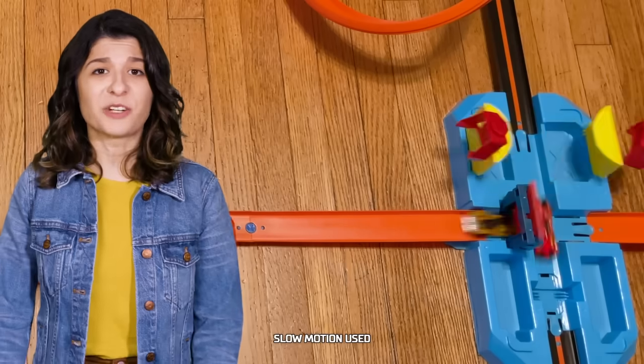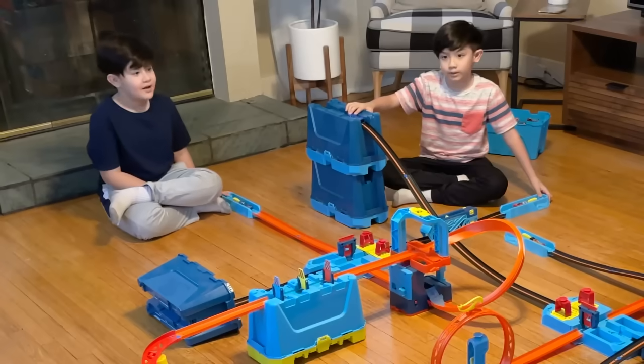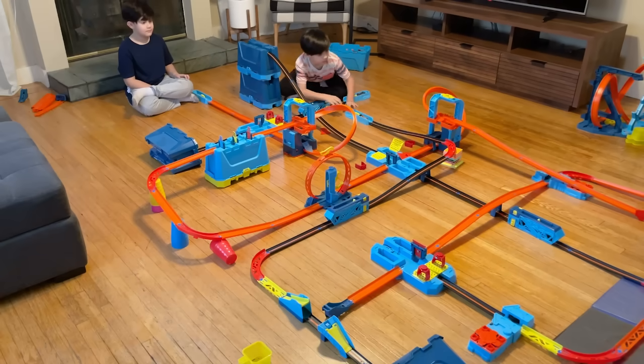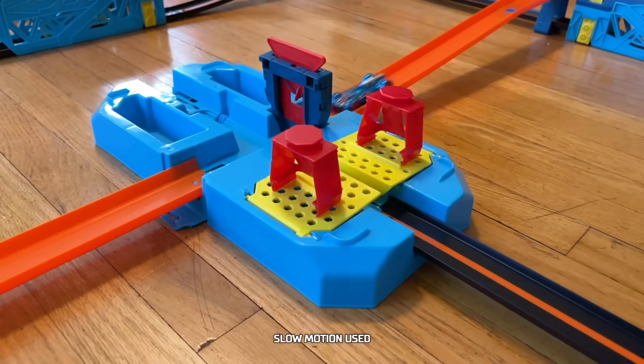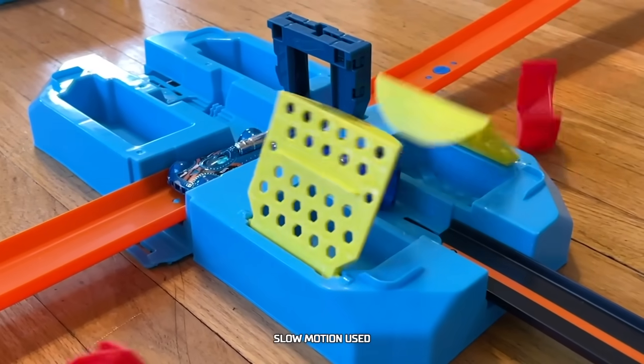That's a much needed block by Grayson. And with that, Jace is down to his final car of the day. Three, two, one, go! Retroactive is back in action. Grayson just lets him through the second crash zone. Grayson, you timed that perfectly — and he stops it in the final crash zone. I can't believe it!